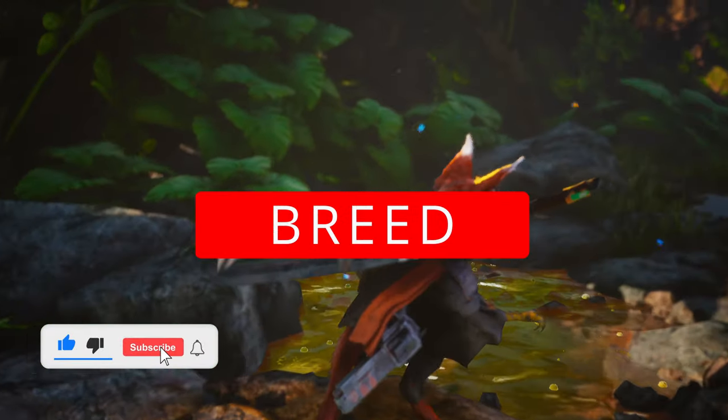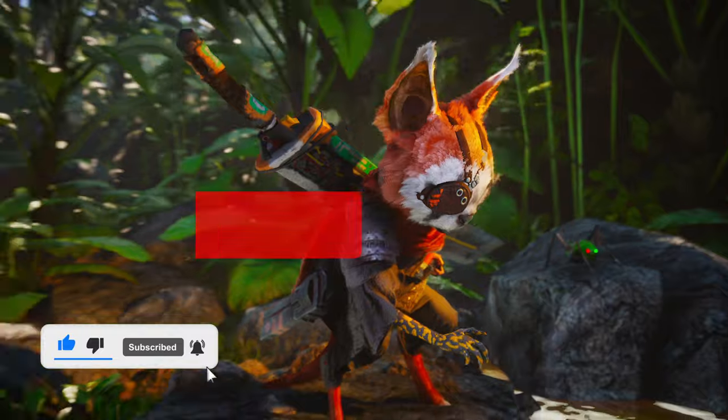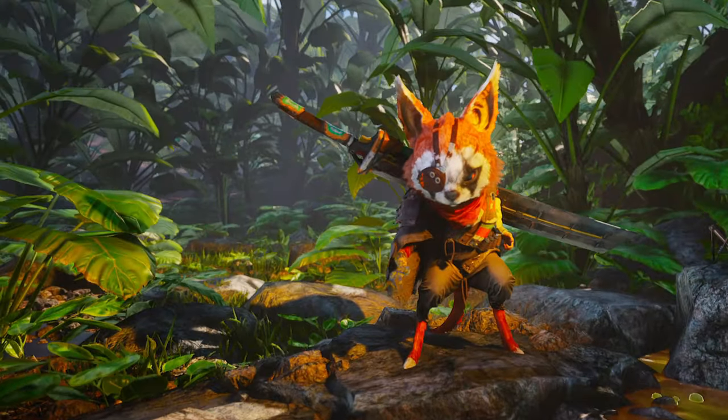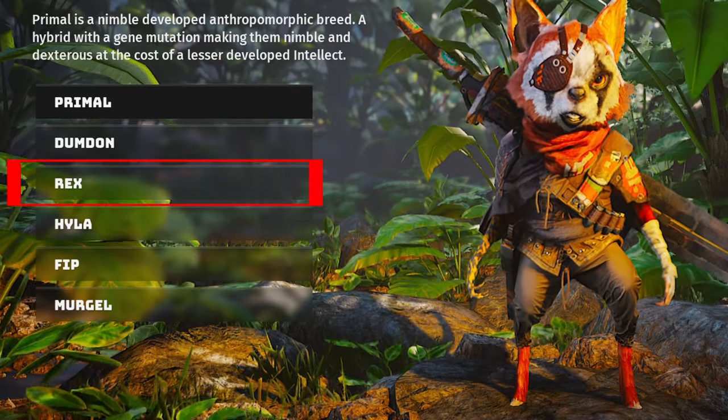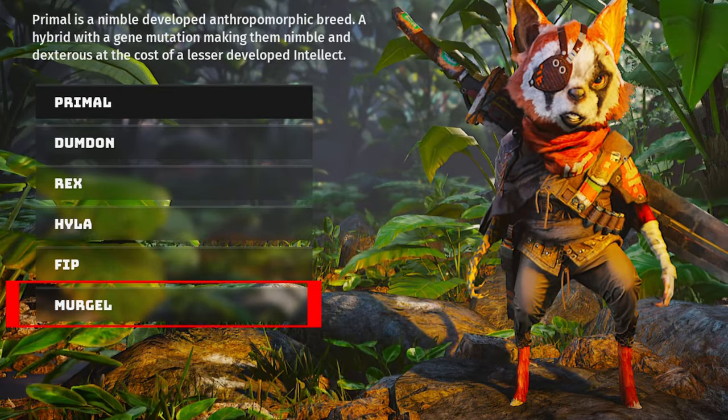The first thing you're going to choose is your breed. There are 6 different kinds of breed: Primal, Domdon, Rex, Hyla, Fip, and Murgle.